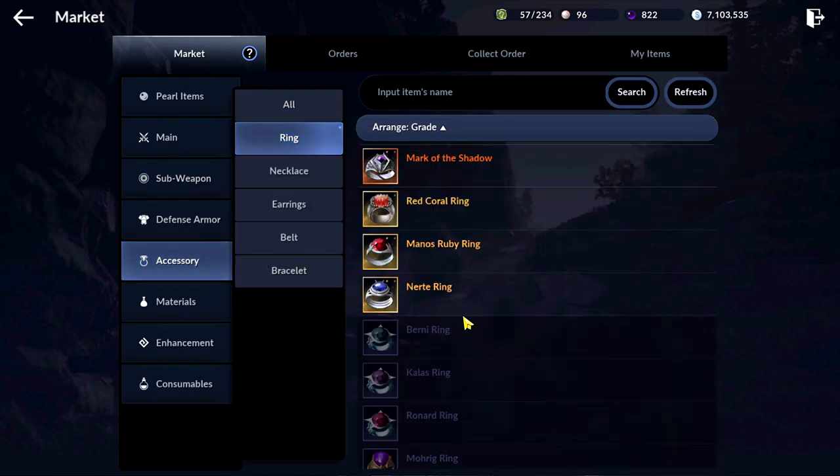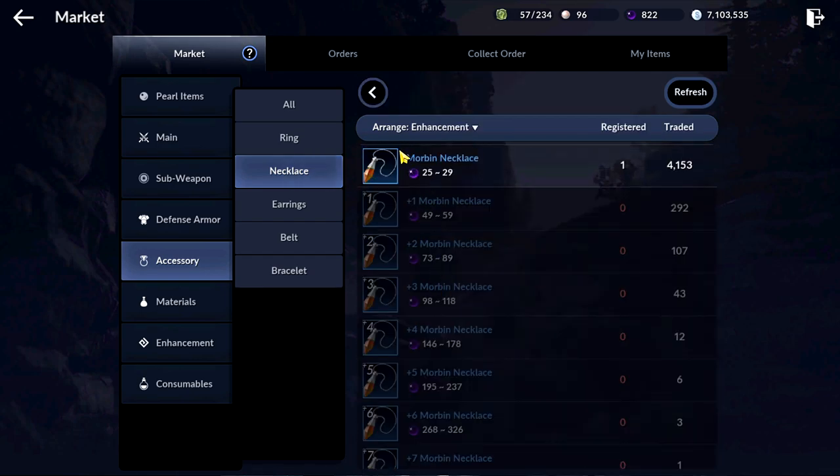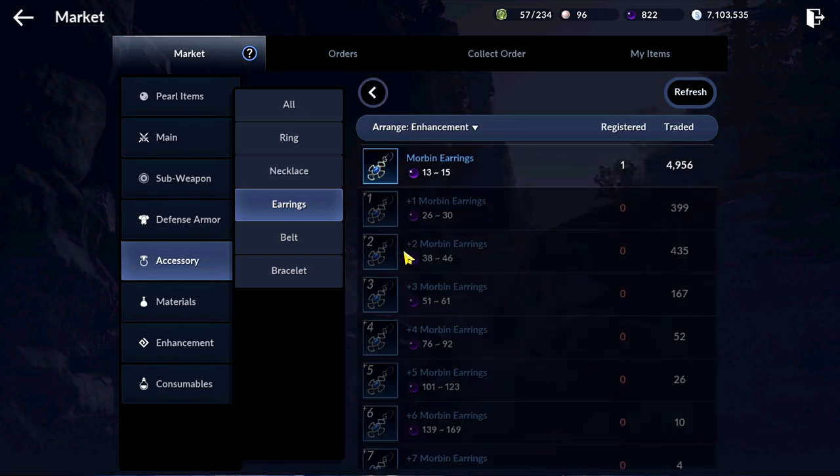It is quite easy to buy those on the market, and the overall cost will be around 2000 black pearls, considering that you will buy everything at high price on the market, and also the restoration scrolls.